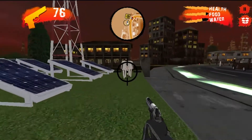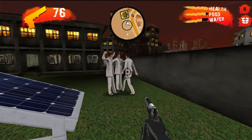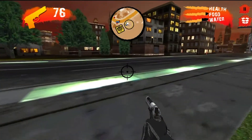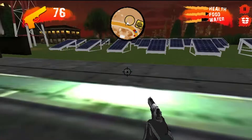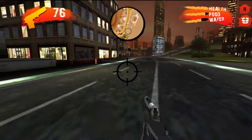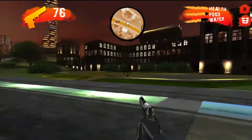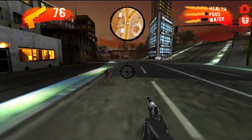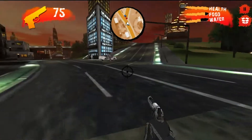Our three guys are actually going over and settling themselves in — celebrate guys, you survived! I suppose I really need to look for water because my water meter is going down. There are boxes on the map to find — they usually spawn in locations like this for you to actually heal up and grab the supplies you need.